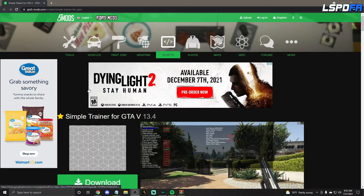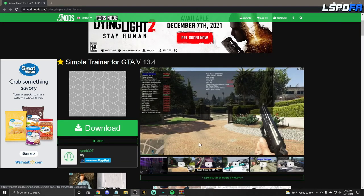When you click the link below it's going to bring you right here to this page on GTA5Mods.com. It's called Simple Trainer GTA 5 — version 13.4. You can see a little preview of the menu here, and there are a lot of menus inside this menu.